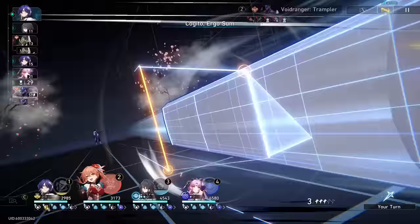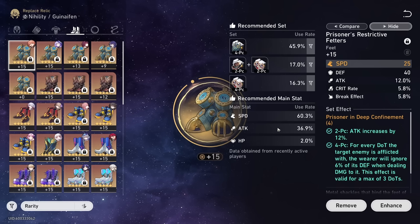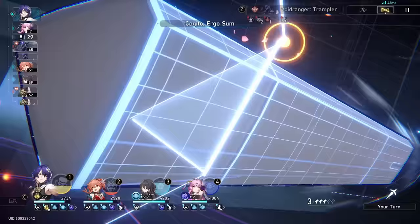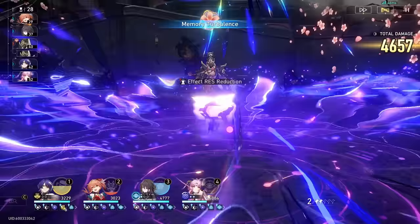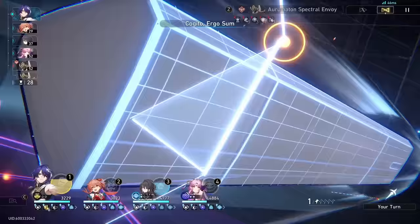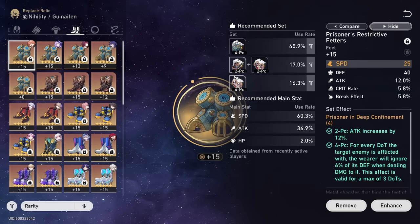There are other sets you can run with Gwenifen, especially if you're running on a team with Dr. Ratio. You can actually use the in-game recommended feature to help filter sets quickly. For a Dr. Ratio team I'd recommend two-piece Musketeer plus two-piece Lava Walker, or a four-piece Lava Walker. That's because you're only getting one DoT off on the enemy — which is fire DoT — unless you break the shield, in which case you can get two DoTs and higher defense shred. Two-piece Musket plus two-piece Lava Walker would be better for a Dr. Ratio team or a team without many DoTs involved.